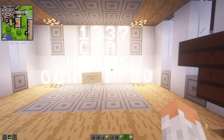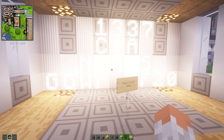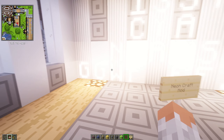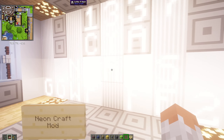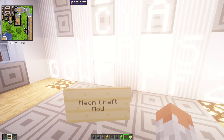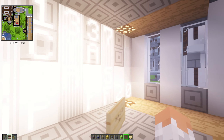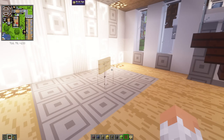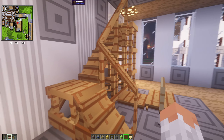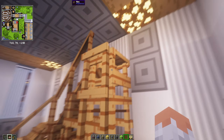Next we have NeonCraft Mod — it's pretty bright, you can barely read anything. But basically it's adding letters, numbers, and signs in a neon style, which is quite nice if you have a modern type of building style.